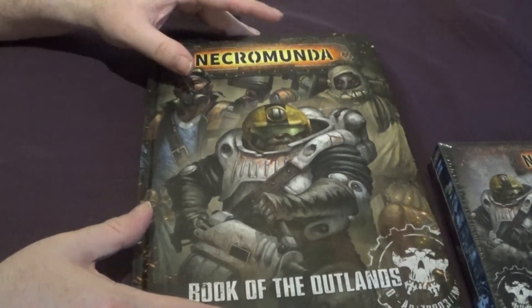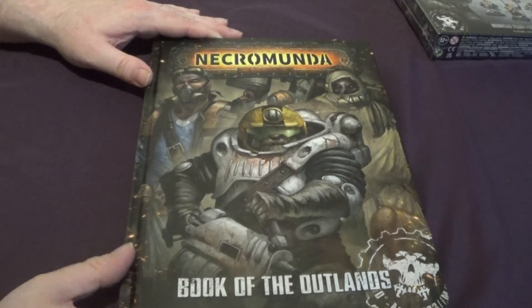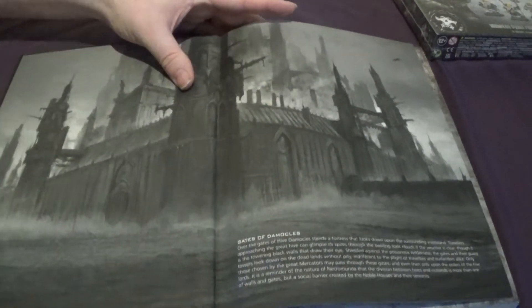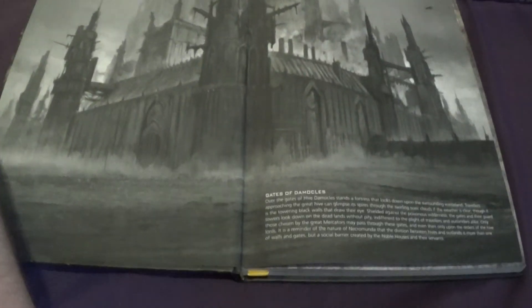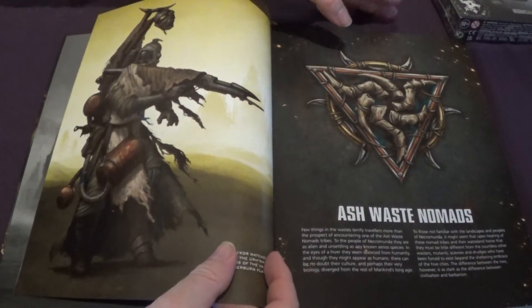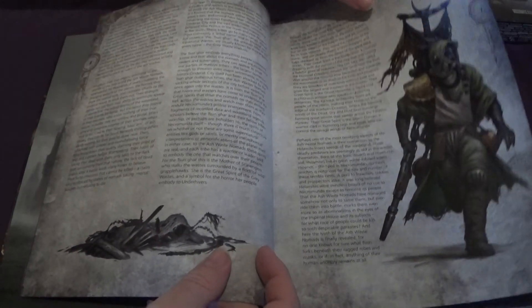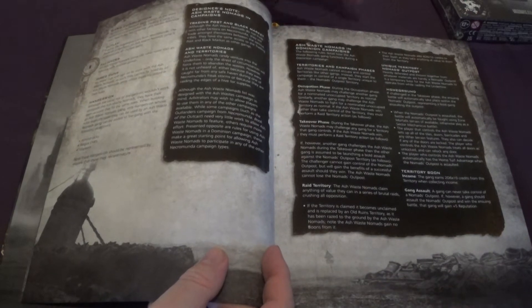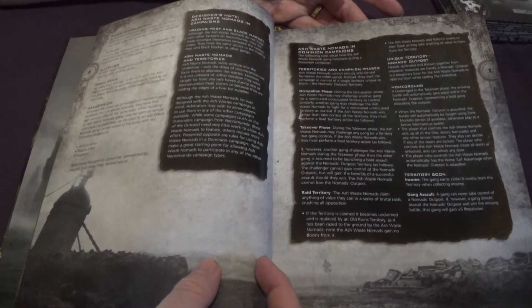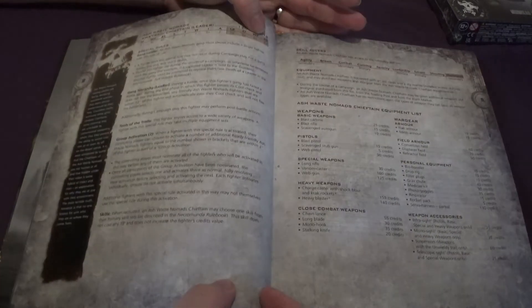I'm going to do some shorter videos these days just to have the time to actually do any. So let's have a quick look at this book — I won't go into too much detail. The first part of the book is the Ashwaste Nomads. This is an updated list from the main box set. If you've got the main box set, throw the old list away because it's of no use whatsoever — this list replaces it entirely with some new rules, points costs, and equipment.